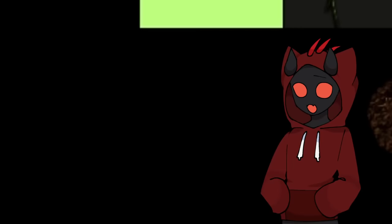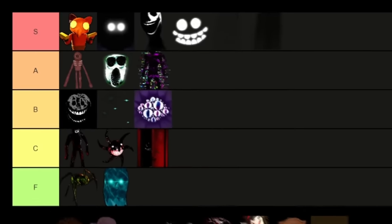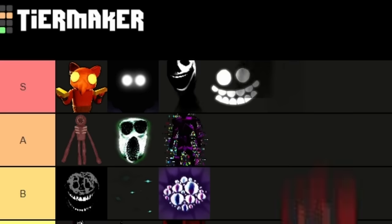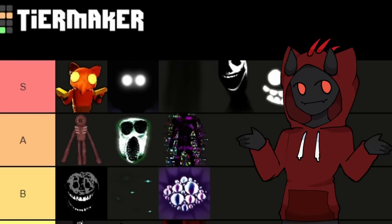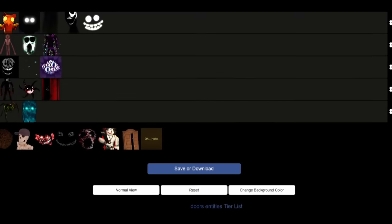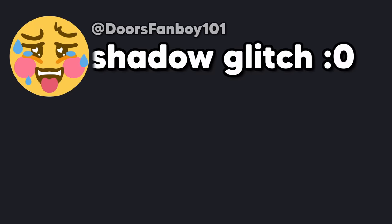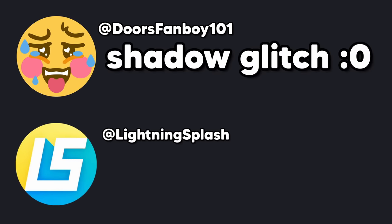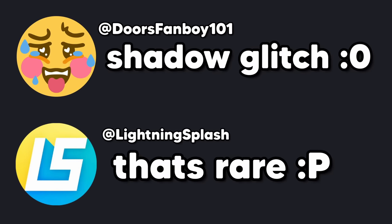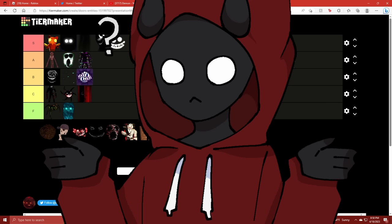This next entity was hiding in the dark — we've got Shadow. I'm going to put Shadow right in front of Jack in S tier as well. Not because he really does anything, but he's just extremely rare. He was actually so rare that the first person who came across him thought it was a glitch until they posted it on Twitter, and then Lsplash replied saying 'LOL, that's a rare entity,' and the whole fan base went crazy. You just have a chance to run into Shadow through the rooms — it's just rare and cool.